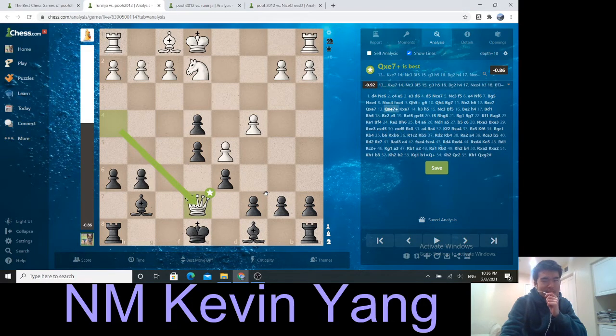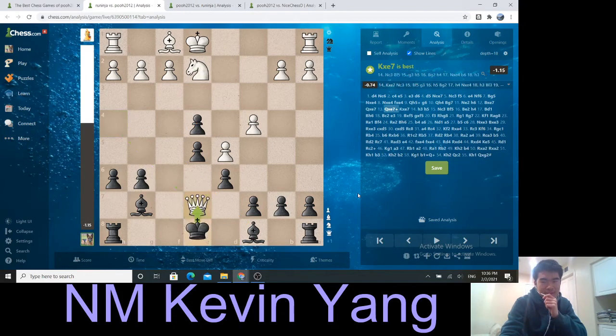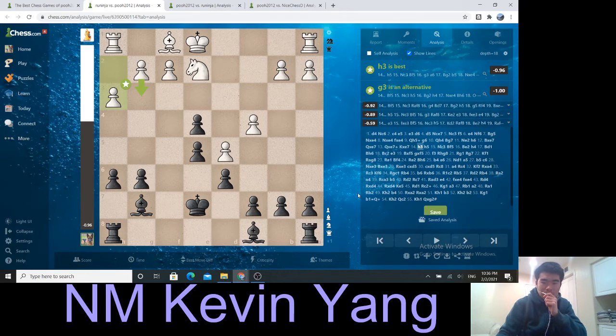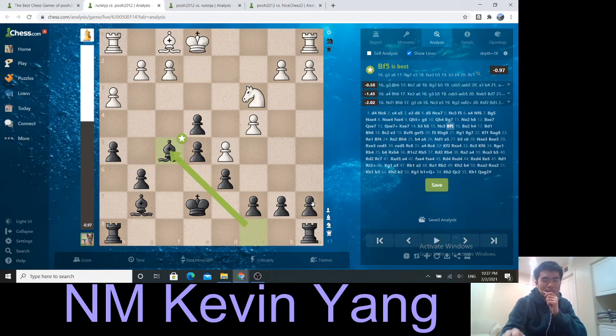Aryuninja decides to queen trade instead, and bishop f5. So the queen trade occurs, king takes, now h3. At first this is a very well-intentioned move — after bishop f5 the goal is g4, bishop g2, and to get the pawn back. However, there is a way for black to preserve the pawn, and that is with the move h5, simply preventing g4. After knight c3, bishop f5 occurs.